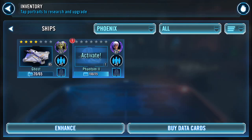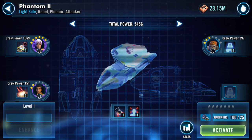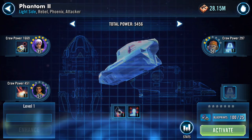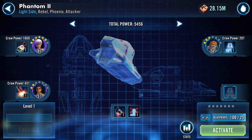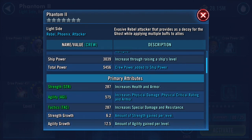Good afternoon Phoenix ship. So I've just done an activating and gearing leveling up of Ghost - now it's time for Phantom 2, which is a little bit lopsided because Sabine is someone I actually did do something with. She's the only Phoenix I've really done anything with; the rest of them are just geared to seven except for chopper.